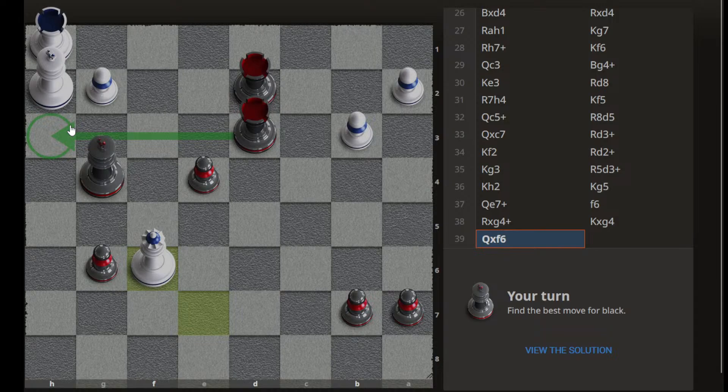We can go with this check, king will go to g1, then we can go with rook to d1. But after king to f2, we can push this pawn.